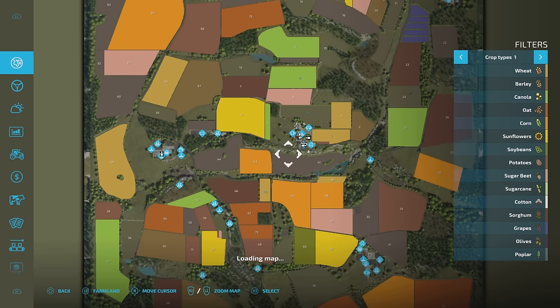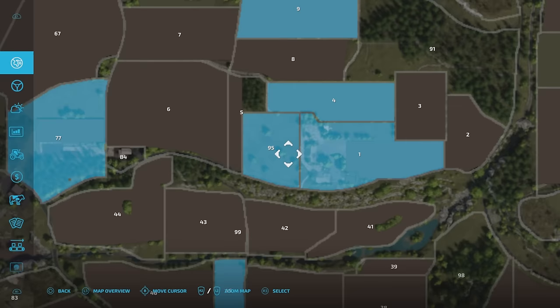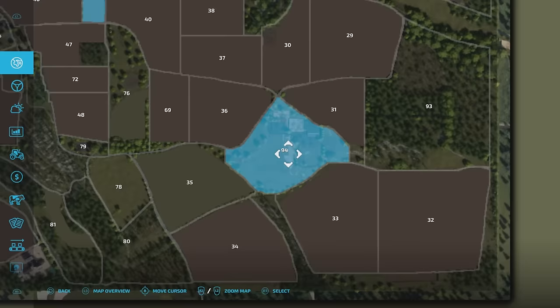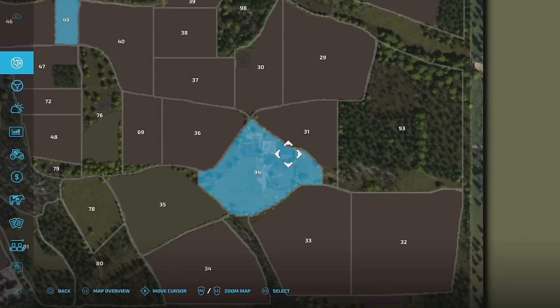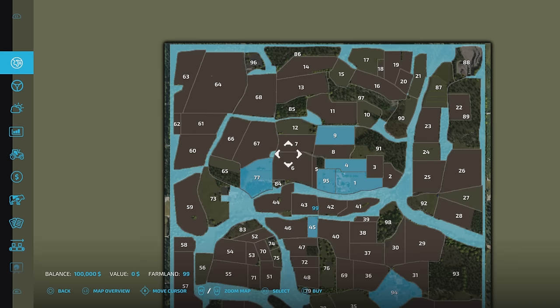On New Farmer you do start with a few plots. These plots do have farms on them. There's one more that can be purchased. We've got the main farm area here and then next to that there's a sheep pen, sheep paddock pasture. We've then got pigs and then down here a much larger, more commercial farm which has got a biogas plant on it as well.